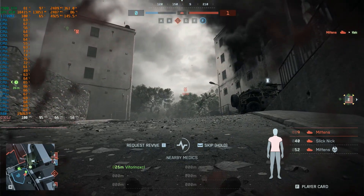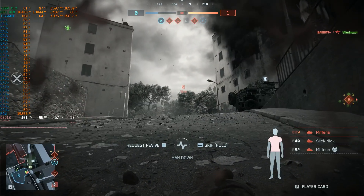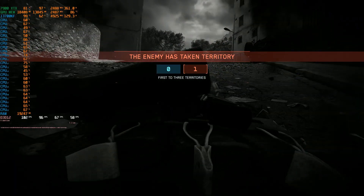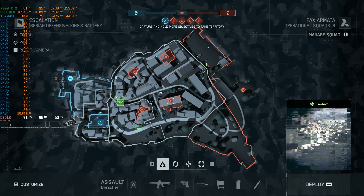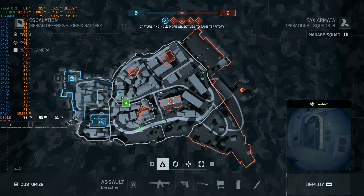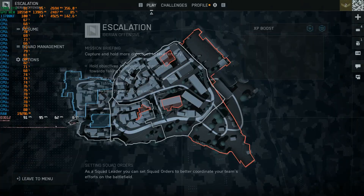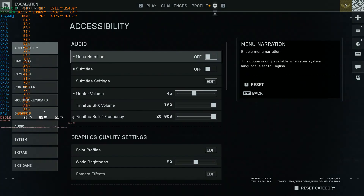So we are at 95 FPS average, 66 FPS for the 1% lows. The 1% lows and the 0.1% lows are kind of similar here. It's about a 30 FPS loss on the 1% lows — so maybe that's just due to some stutters. Let's go ahead and adjust the settings again. This was with balanced.